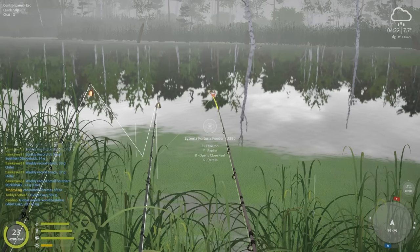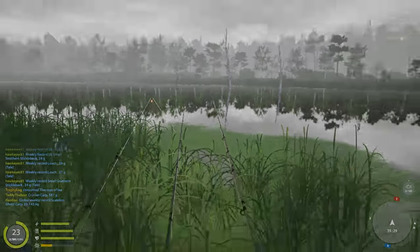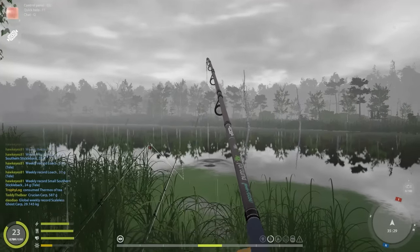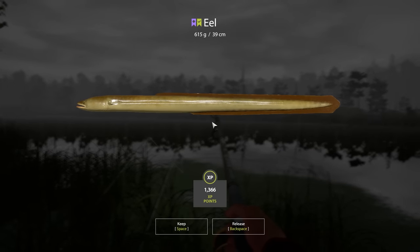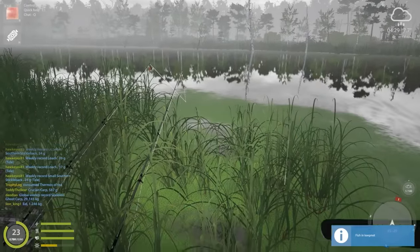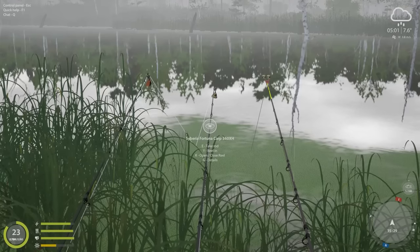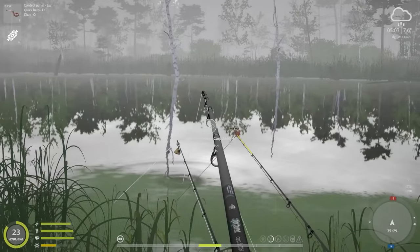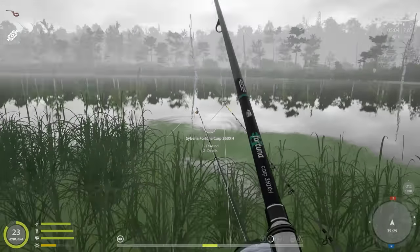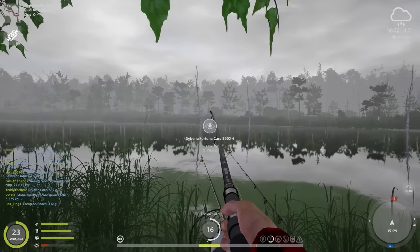I've had only about three hits on the fish pieces - one was an eel, then a burbot, and a sleeper. Now I finally have an eel on the fish pieces, 600 grams. Then another fish on the night crawlers - a burbot, tiny one. Then something tiny again but it's another eel - we're catching a lot of eel today, this is the second one already.